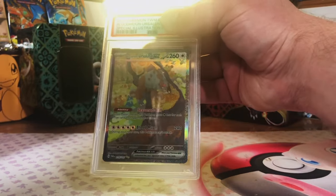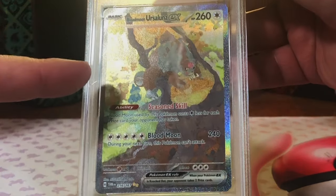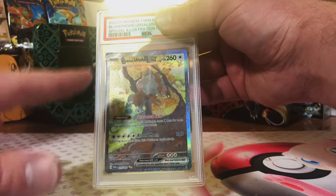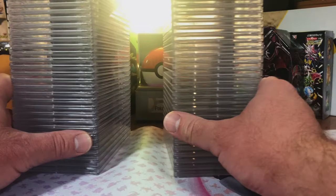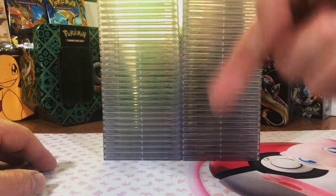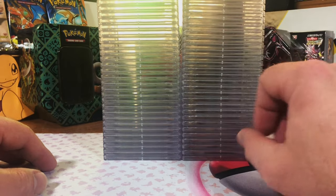Guess what's back from PSA: Blood Moon Ursaluna Special Illustration Rare and 58 other Twilight Masquerade cards. Let's get into it. Hey everybody, welcome to the channel. The winner of our CGC giveaway is down in the description below - check and see if you won.